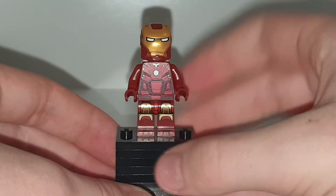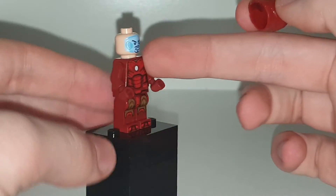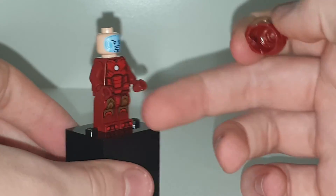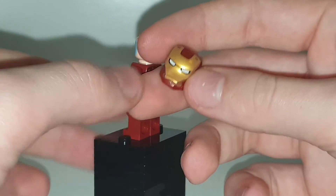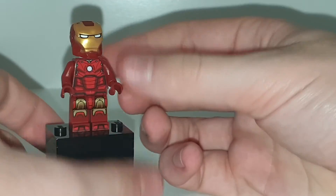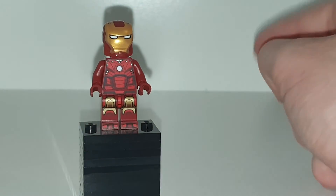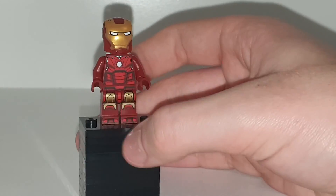Moving on to the Iron Man of the set — this is a good Iron Man. Same head print as usual: the hood with the angry look, and then the confident one. He has a nice torso print which does follow on to the legs. No arm printing, but some good leg printing. Some nice back torso printing, and he even has little circles at the top of his helmet there with the wide eyes. I do like this Iron Man. It is a redo of the really old one, which I do have — it was one of my first Lego Marvel sets. Here is Iron Man; looks pretty cool.